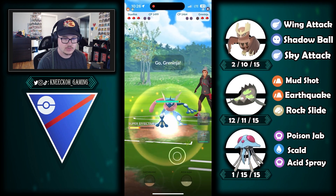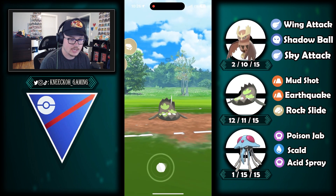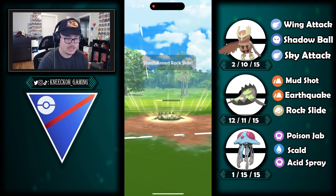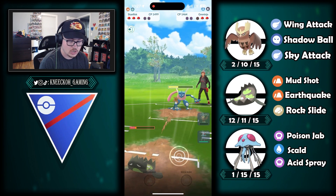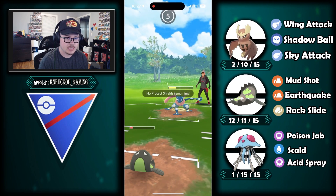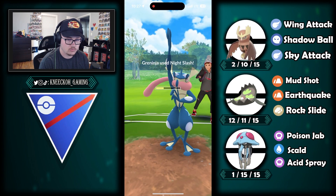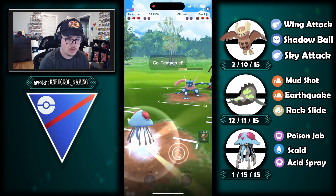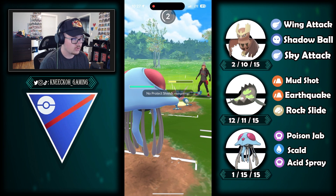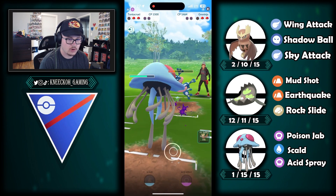They bring in Greninja. It's not as good a spot with Steelix running around using breaking swipe, but I am going to get to another rock slide which puts me in a really positive position. Greninja, despite being a good Pokemon into Galarian Stunfisk, is a glass cannon, so I'm able to do a huge chunk of damage before it knocks me out. They go for a charge attack to knock out my Stunfisk before I can hit another rock slide — smart play — but this lets me swap into Tentacruel pretty freely.